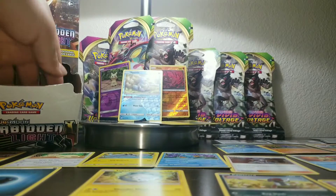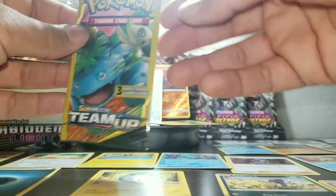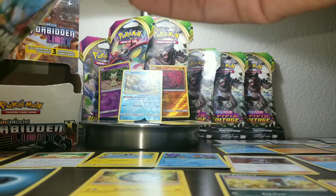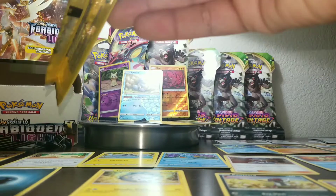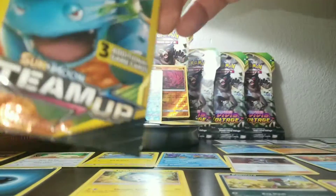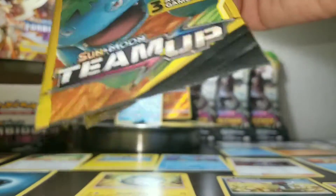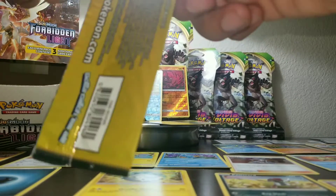Opening up another Venusaur sprout pack — this is from Team Up. You know, when I watch guys like PokeRev and others do it, it seems so easy. They just open these things like a bag of chips, and here I am straight struggling. Childproof Pokemon cards are what I got. This is so pathetic — let me stop embarrassing myself.